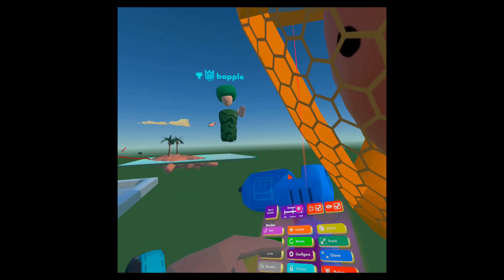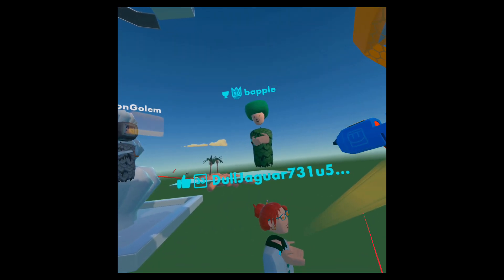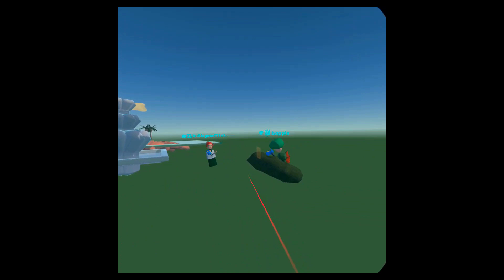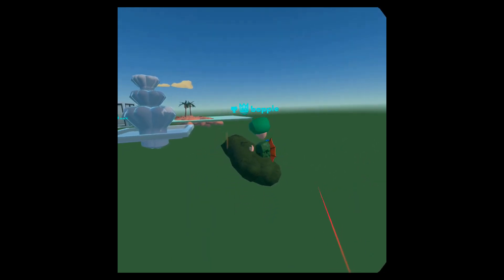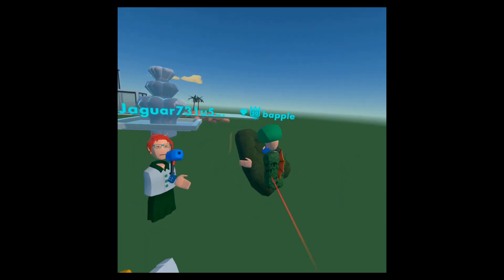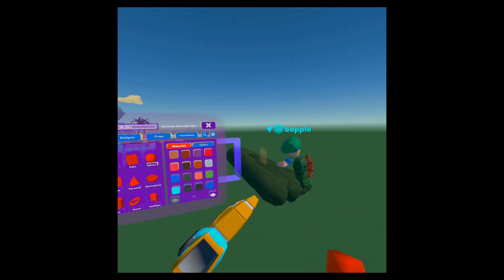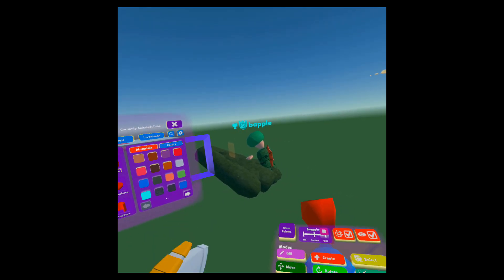So if you wouldn't mind giving us a quick run-over of how you might make a basic quick model that you could then upload to the storefront for people to purchase — we're here now having a little building competition. People are using the Maker Pen and creating little objects. You can make literally any shape you want; in the create button you can see all the different options to change the color, change the texture, and build whatever you want.